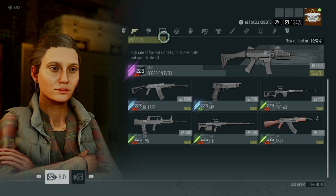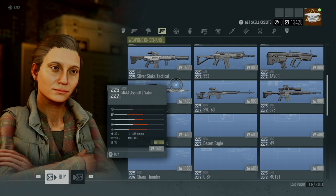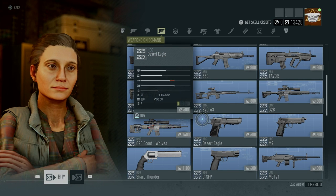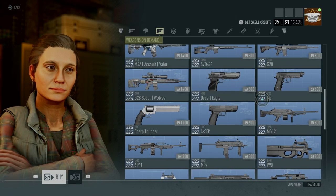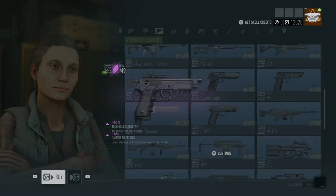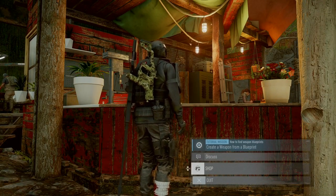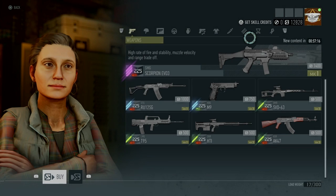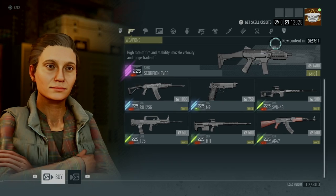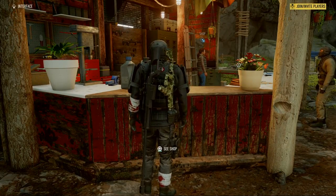I would recommend don't always go out and buy new items because credits can be kind of a pain to get. But you can always come back after about an hour because the stocks reset after an hour. The timer is right over here — it's different for everyone. The stocks are going to reset for me in 57 minutes. Every hour brings new inventory.